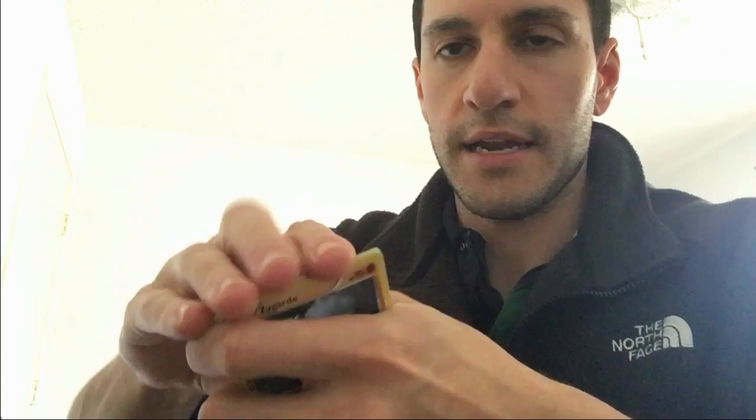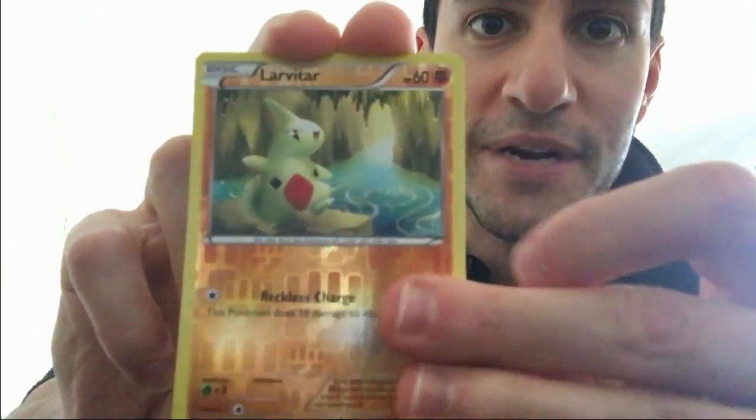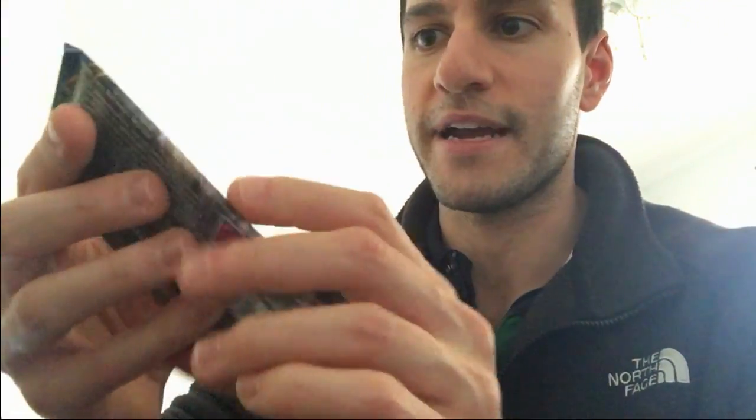Let's get into the Fates Collide pack first. There's the code — let me know what you get in the comment section below. Hopefully the camera has been in focus this whole time. My new studio is almost done. The pulls haven't been the absolute best — we've only gotten the Break card — but this is still fun and that's what matters. The rare is another non-hollow rare. We're almost down to the last two packs.